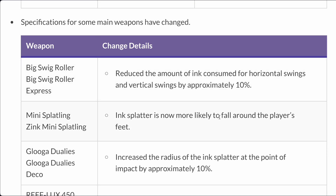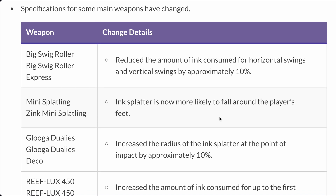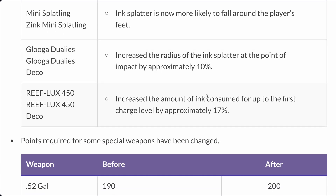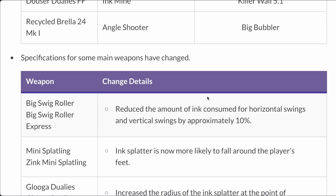Ink splatter is now more likely to fall around the player's feet. For Glocodulis, they increased the radius of the ink splatter to the point of impact by approximately 10% — so just a paint buff, which is good, because Glocodulis desperately needs any buff. However, they also increased the amount of ink consumed up to the first charge level by approximately 17%, which is an ink consumption nerf — might have needed that.